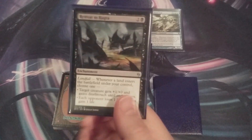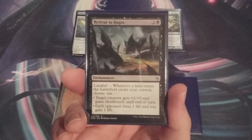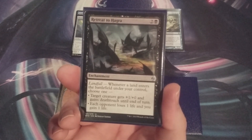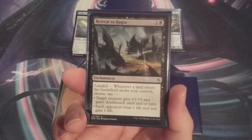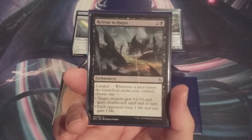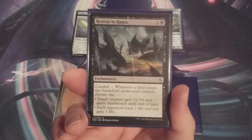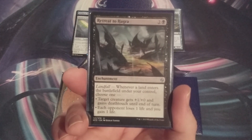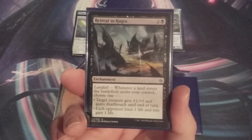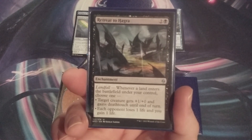With that equipment going in, the card it replaces is Return to Hagra — not Hagra Retreat, Return to Hagra. It's an enchantment with the landfall mechanic for two and a black mana. Whenever a land enters the battlefield under our control, we choose one: either a target creature gets +1/+0 and gains deathtouch until end of turn, or each opponent loses one life and we gain one life. For the same overall mana value of three — Sword of Hearth and Home at three generic, Retreat to Hagra at two and a black — the sword is going to impact the battlefield more.